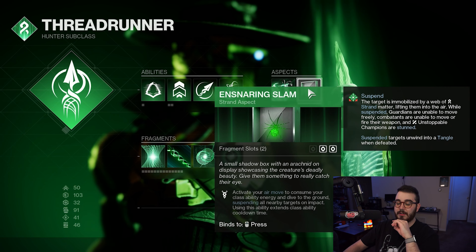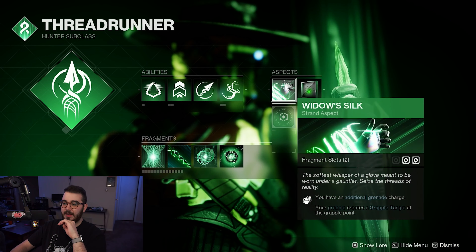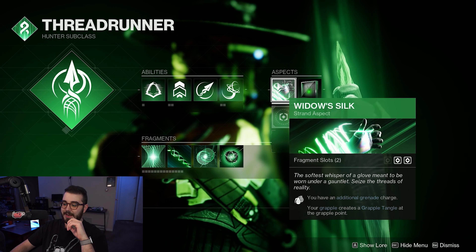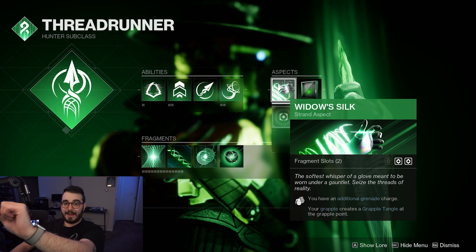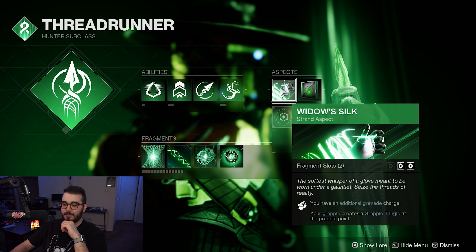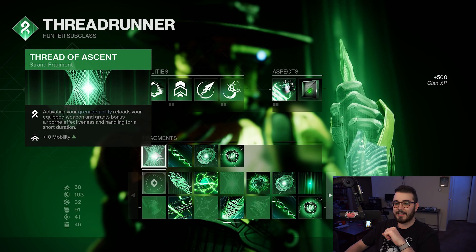For our aspects: Gensering Slam causes the suspend effect when you're in midair and use your class ability. Our second aspect is Widow's Silk — you have an additional grenade charge, and your grapple creates a grapple tangle at the grapple point. So when you grapple, it creates a tangle right there, and if you grapple back to that point while it's still up, it'll automatically refund your grenade energy, which is really useful here.